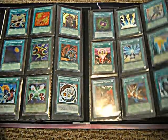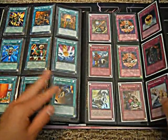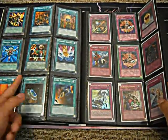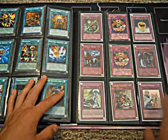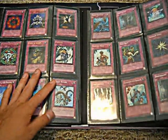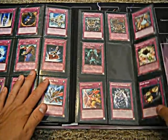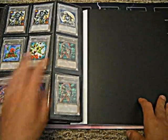Not much to say here — some Rares, Commons. Some more Commons. I have Monster Reborns and Staples and stuff like that. Everything here, there's only one of except two OT Fire Darts. Some Ultras, Supers. Rares. Commons. And tokens if you guys need any tokens.